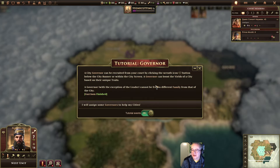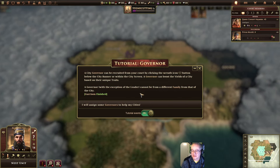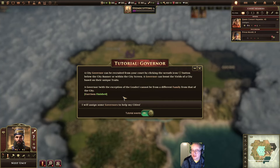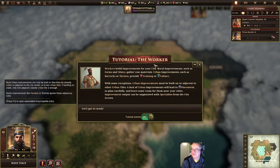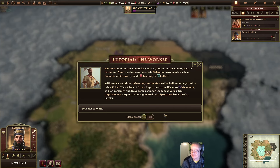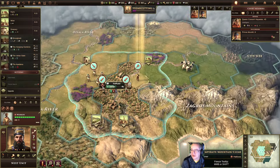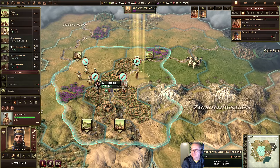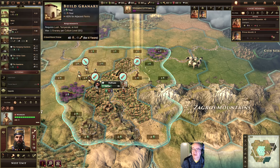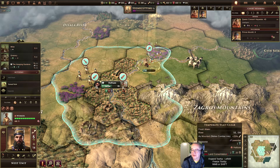A city governor can be recruited from my court by clicking the wreath icon below the city banner or within the city screen. I'll do it a different way — you can also do it here. And a worker. I've got a worker — he can build a farm, a mine, a pasture, and various other things potentially. Since I went for growth, I'm going to go for a farm. Build that.